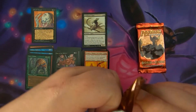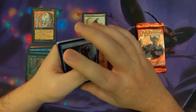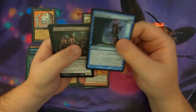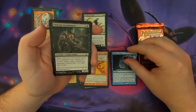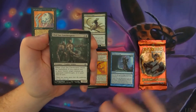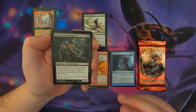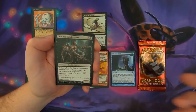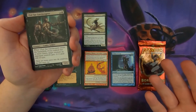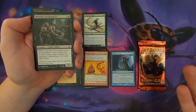So far, Fallen Empires is winning with a 3-cost black creature. This is why I'm doing it this way — any set could win any week. A lot of people have mentioned doing dollar value, but if I do dollar value, Homelands and Fallen Empires are never going to win. And even doing 'most cards over a dollar' puts them at a disadvantage because they only have 8 cards each, versus 15 or 25-cent cards from larger sets.